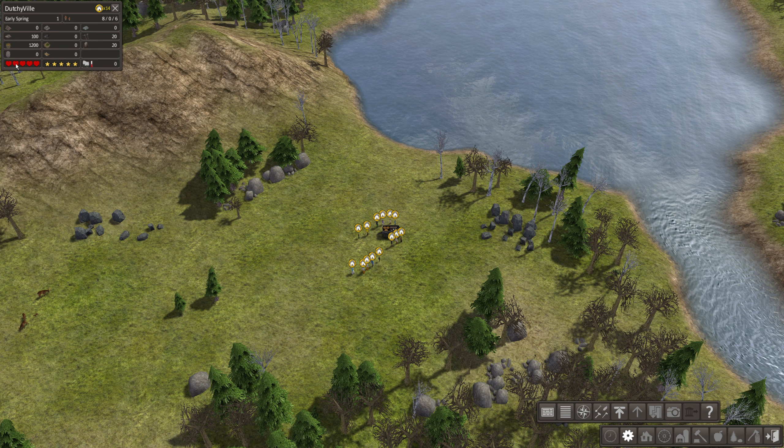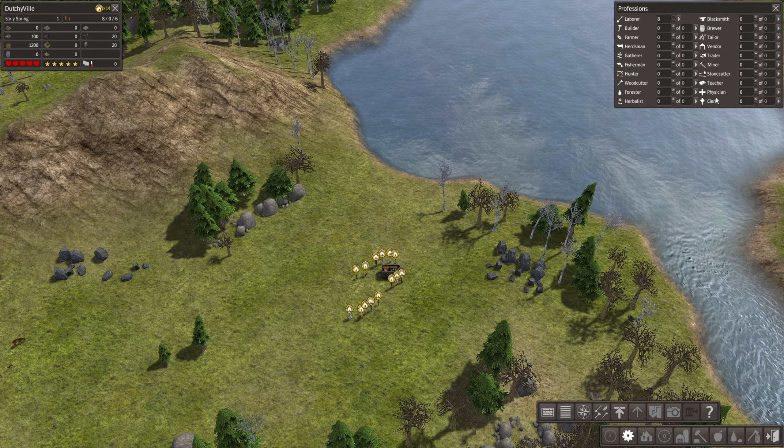Here you can see how happy everyone is and the health of all our citizens. There's also a map view. We have the profession tab - every citizen can have a profession. These are all the professions in the base game with no mods. Everyone starts as a laborer, cleaning areas and moving produced goods to storage. We have farmers, earthmen, gatherers, fishermen, hunters, woodcutters, foresters, herbalists, blacksmiths for tools, brewers, tailors, vendors, marketplace workers, traders, miners, stone cutters, teachers, physicians, and a cleric.